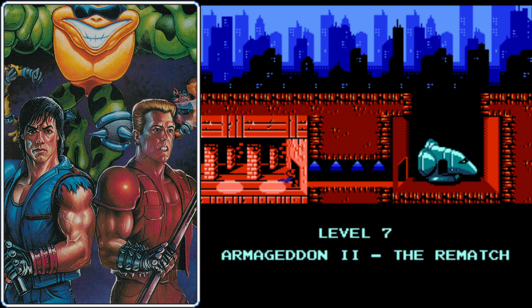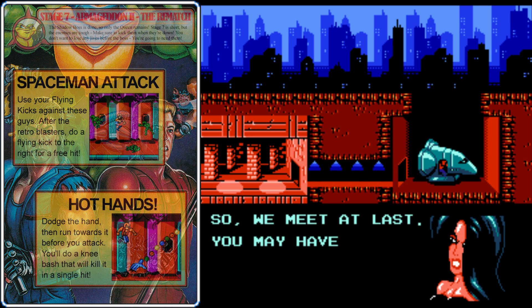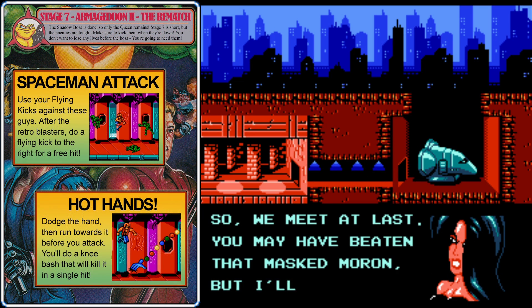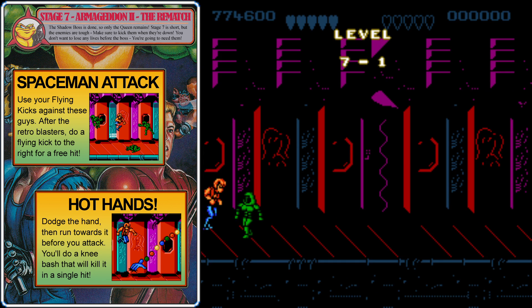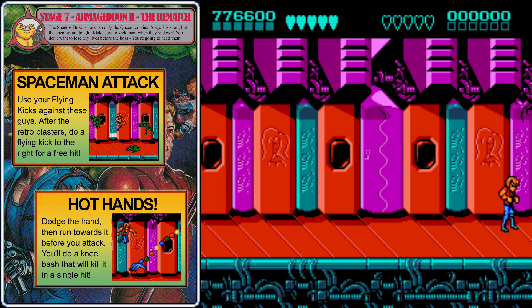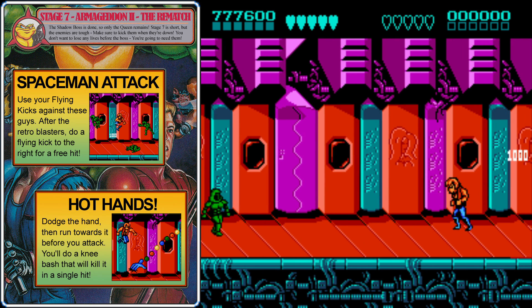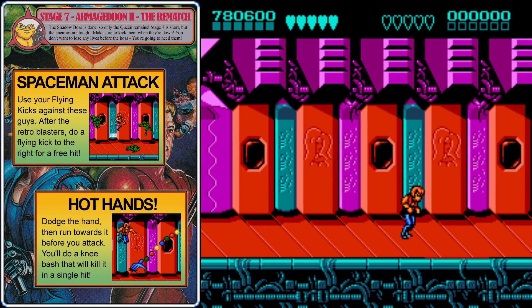With the Shadow Boss out of the way, all that's left is the Dark Queen. I hope you have a lot of lives, because it's time for Armageddon 2, the rematch. Level 7-1 is actually short — most of it is just the boss, the Dark Queen — but the enemies here are vicious. Keep doing flying kicks on the green spacemen enemies. If you get one knocked down, you can flying kick the body lying on the ground — that's a good way to finish them off.